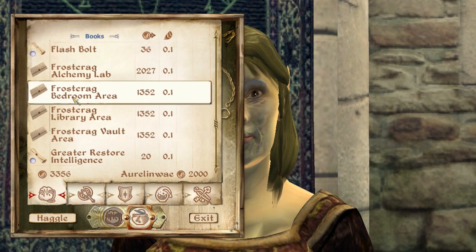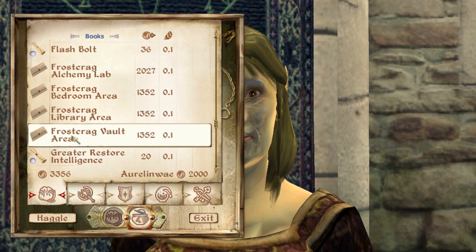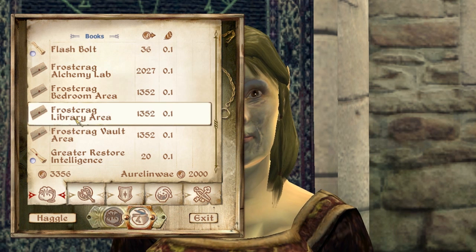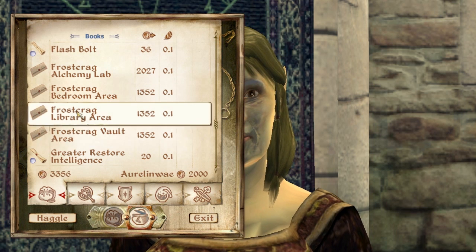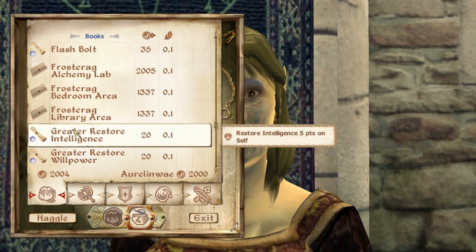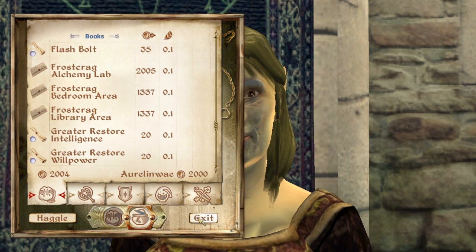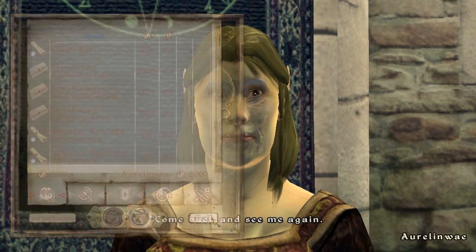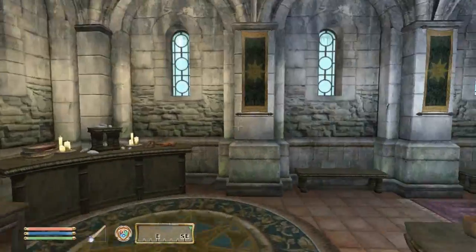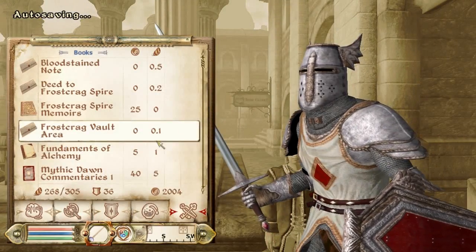I can afford two things here. I don't know what they all do though. Bedroom, vault, library, alchemy lab. I'm not doing alchemy. So library and vault maybe? I'm definitely gonna get the vault because I think that's where I'm gonna store stuff. For the other one, I'll wait and see what you guys say. But I'm pretty sure the vault is where I'm gonna need to store stuff.